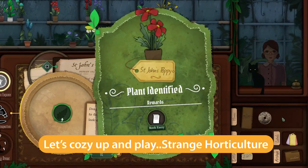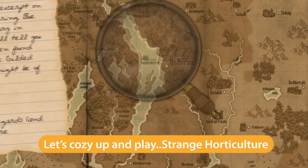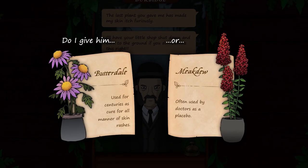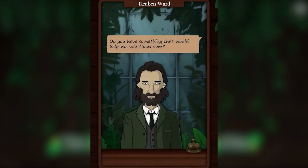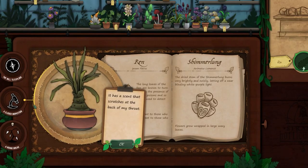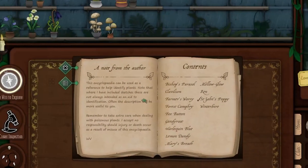In Strange Horticulture, you play as the owner of a strange plant shop. Your plants allow you to influence the world outside your shop through their uniquely magical abilities, which is why all the locals in this rainy Victorian town come to you to solve their problems. But your collection is woefully unlabeled, so you'll need to deduce what each plant does using your botany book and your puzzling abilities.